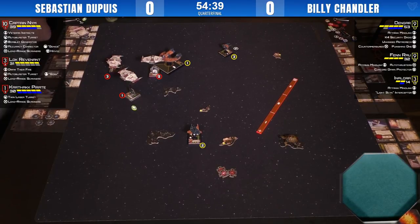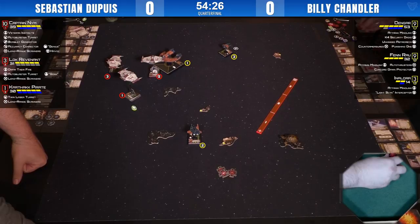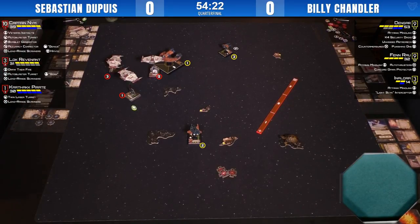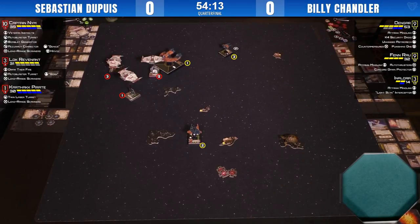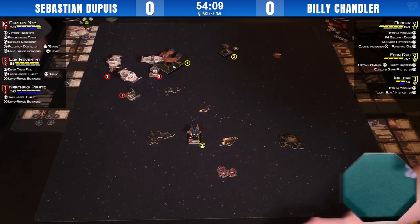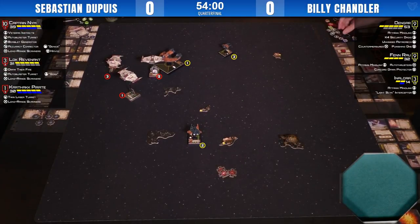At range two, the TLT is definitely the right call over shooting primary. Yeah, a bit of a misplay — he decided to shoot primary instead of the TLT at range two. He's going for damage output over consistency; he might want Dengar out as fast as possible. One damage isn't bad — he was hoping for maybe three hits to punch through the evades.